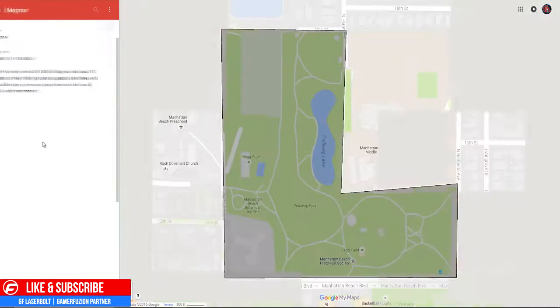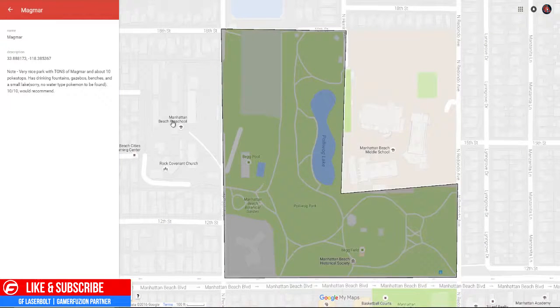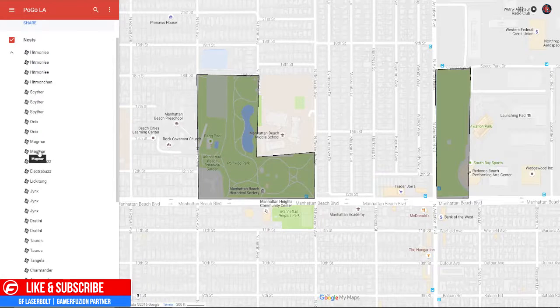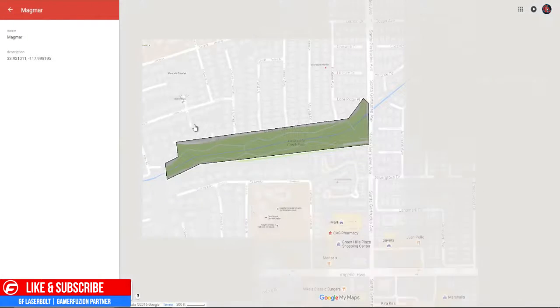Next up, Magmar. You can definitely find this one at Polliwog Park in Manhattan Beach. Reports say it's a very nice park with tons of Magmar and about 10 PokéStops, with drinking fountains, benches, and a small lake. Southern water-type Pokémon can also be found here — ten out of ten, highly recommended. Make sure you guys check the description for Google Maps links to all these locations.